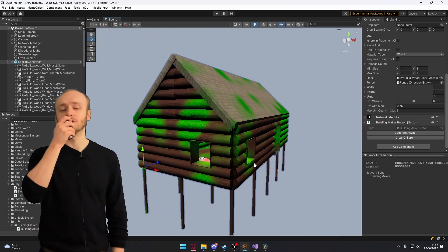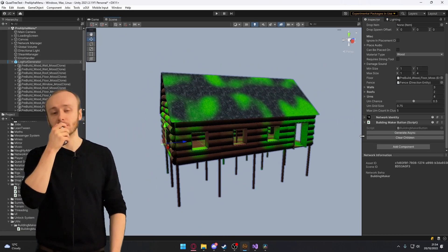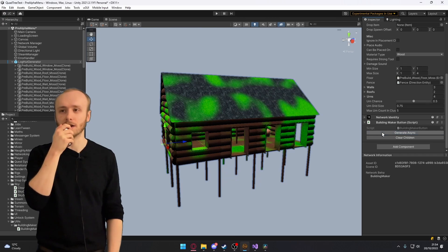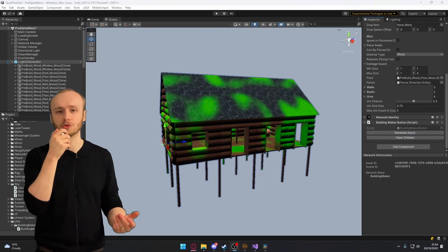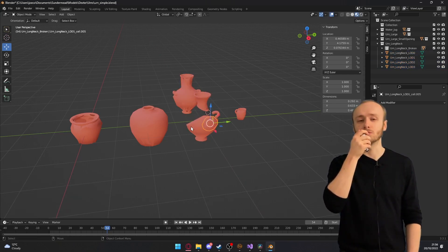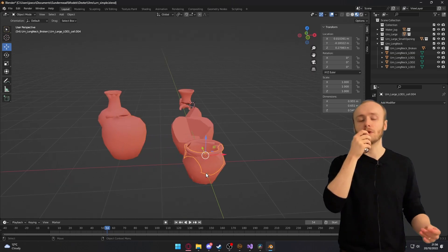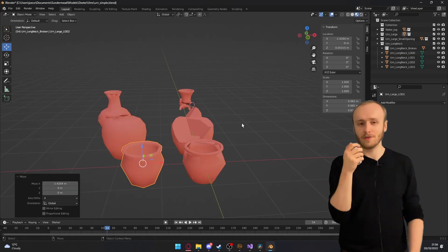The next thing I wanted to do was fill these structures with items. When Fraud mentioned his idea for these structures, he also mentioned the idea of having breakable pottery that would drop random items. So I messaged my friend who had previously made some models for me and asked him to make some Rome-inspired pottery. I then broke those apart in Blender and made a simple random item dropper — and voila, we have this.